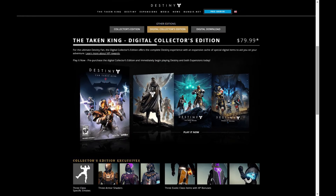The Collector's Edition retails for around $79.99 US. The next thing is the Digital Collector's Edition, which is also $79.99. This is all digital content, online only. I'm not sure why anyone would choose this over the physical Collector's Edition since it's the same price but you miss out on extra stuff. With this one you get Destiny, Dark Below, House of Wolves, and the Taken King, plus three class-specific emotes, three armor shaders, and three exotic class items with XP bonus.